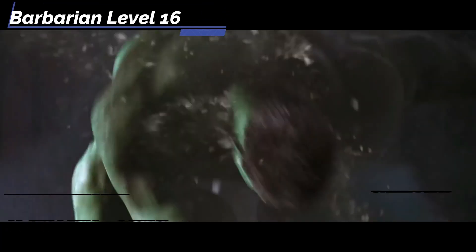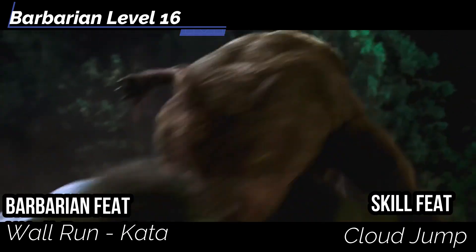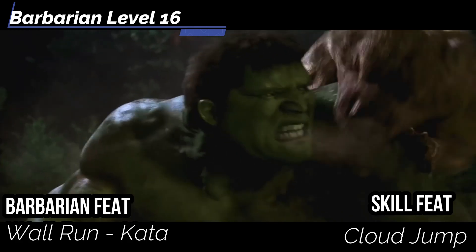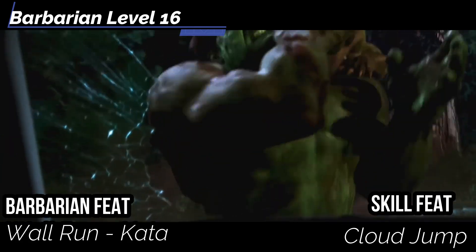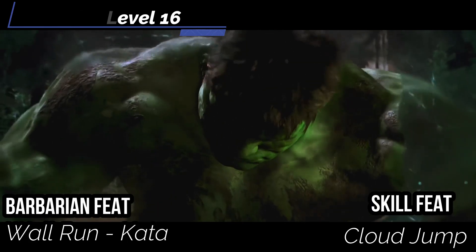At level 16, through Monk get Wall Run — you can run up walls with your Stride up to your full speed, starting from a horizontal surface. If you end your Stride off the ground, you fall after taking your next action. For a Skill feat, get Cloud Jump for those classic big Hulk jumps.